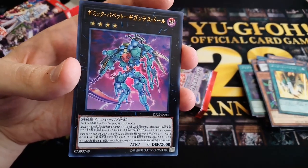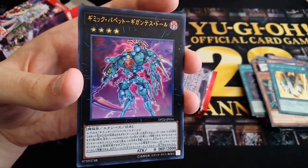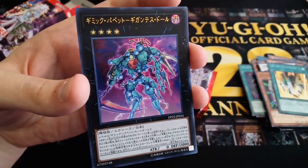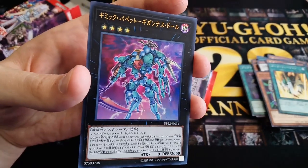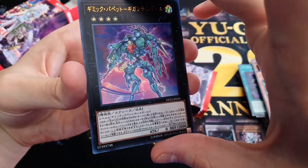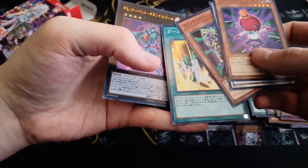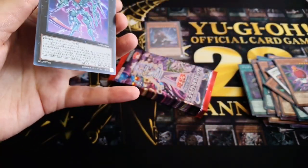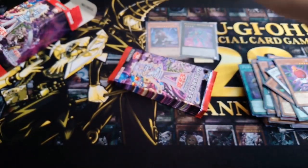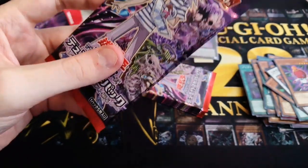You cannot declare attacks except with XYZ monsters. And you can tribute this card and make every monster you control become level 8 until the end of this turn. So it steals your opponent's monsters so you can make them into your Gimmick Puppet XYZs — which is really cool. We didn't get a rare in this pack, which is weird — just a foil. So we're on 2 foils so far, both Gimmick Puppet foils, and actually those are all the Gimmick Puppet foils in the set.